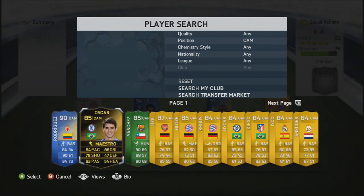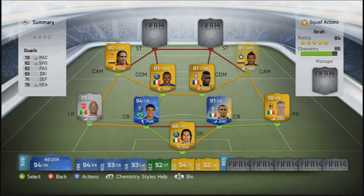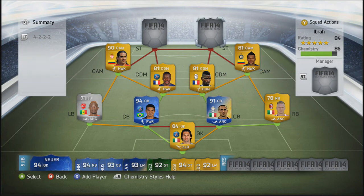Moving into the second CAM position, we're going to go with Freddy Guarin — also another good CAM. He has 78 pace, but sometimes you can run so fast with him, it feels like he has 91 pace. He's very, very fast. He is such a good player. He has 82 shooting, 82 passing, 83 dribbling, 78 heading, and something like 96 shot power as well. So you can shoot from anywhere with him. He's very, very good.